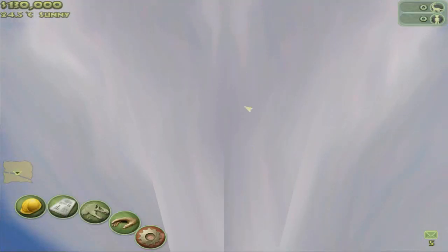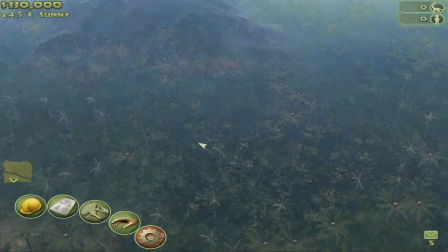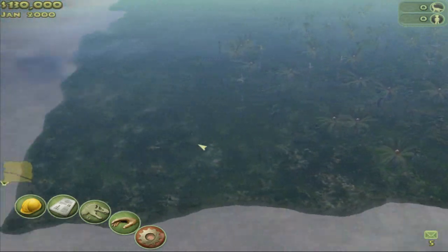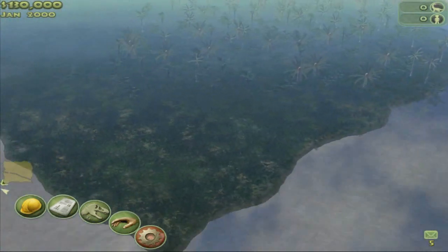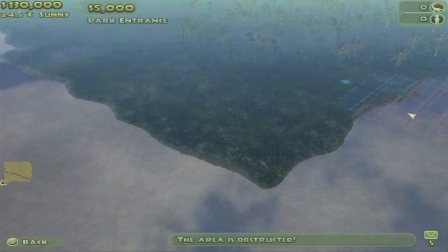Let's try zooming in a little bit. I was above the ceiling there. So you start out with your own island and $130,000, and now you have to make a park. From here on out, it's literally you do whatever you want. I'm going to start by building the park entrance. So I'm going to go to the amenities here, and then go to the park entrance.